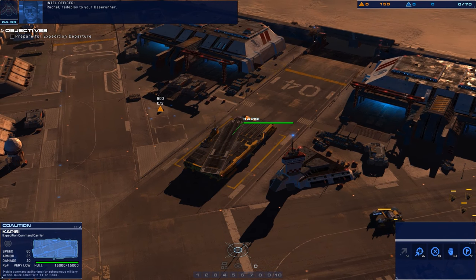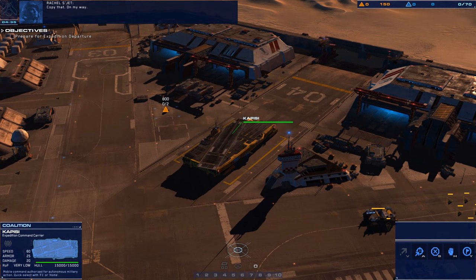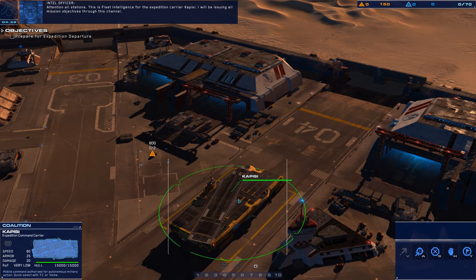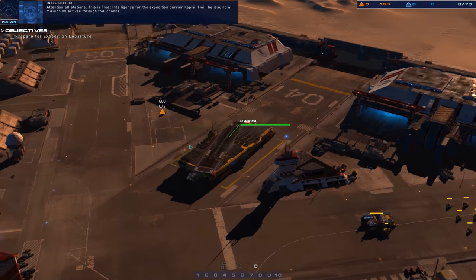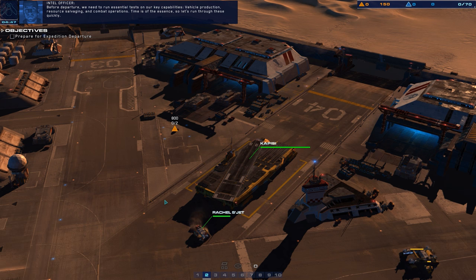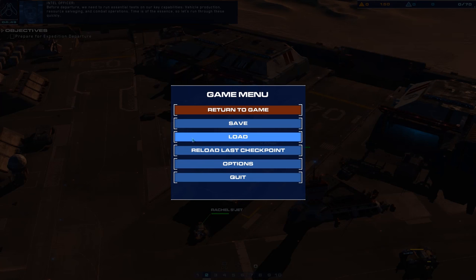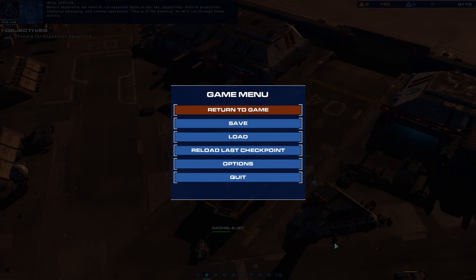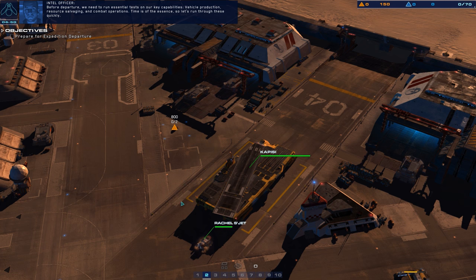Thank you, Rachel, for that. Redeploy to your base runner. Attention all stations for the expedition carrier Capisi - I will be issuing all mission objectives through this channel. Before departure we need to run essential tests on our key capabilities. Let me increase this volume a little bit - that's better. Fleet operations, is your channel clear?